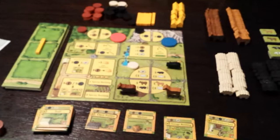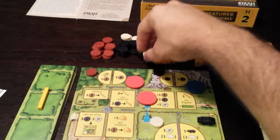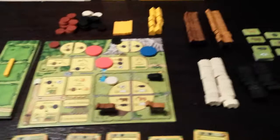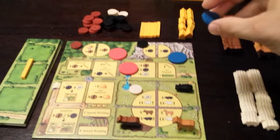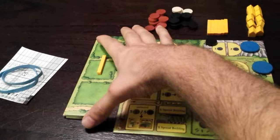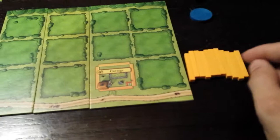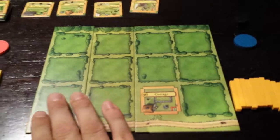Jason goes here and gets these two stone. Andrea then goes to the spot where you get one of each resource directly from the bank. Jason goes right here — so now he goes there, gets to take one of these tiles, and gets whatever fences are on the top. He can decide which side of his board to put it on. He doesn't get to immediately place that fence, but it's another one for him to purchase from. Since this is the first round, he added this one and now has more places to build.